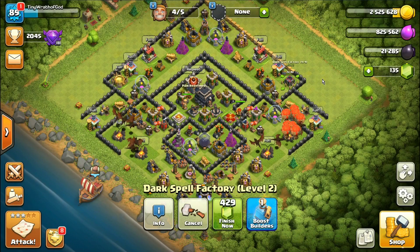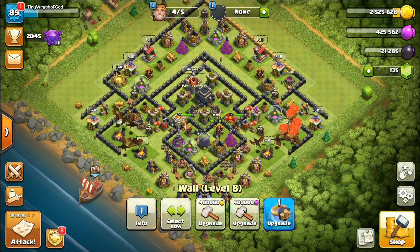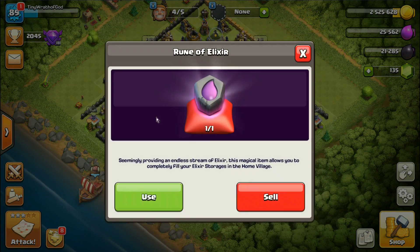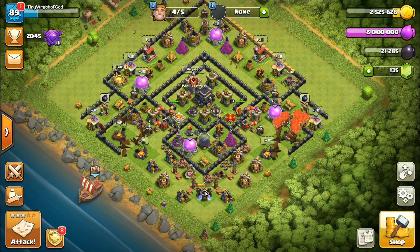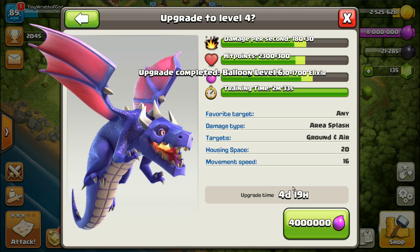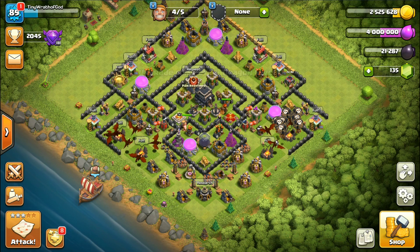I've only got 800,000 left, but we can upgrade the walls with elixir now - finally a use for elixir on walls! Let's drop a rune of elixir - 7.9 million, give me all that. We've got two Books of Fighting, so we're gonna drop one and get our balloons to level 6. Bam, did it twice - these balloons and level 4 dragons are looking beautiful.